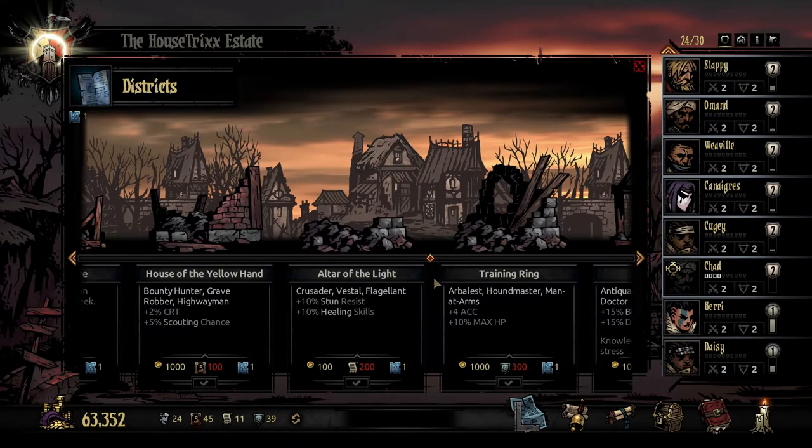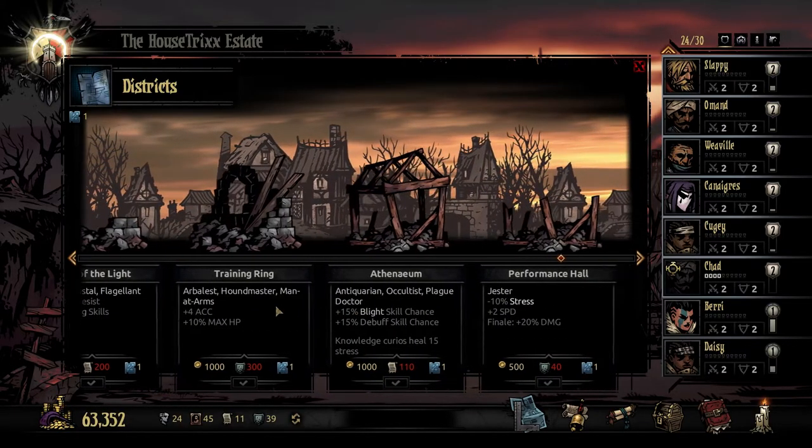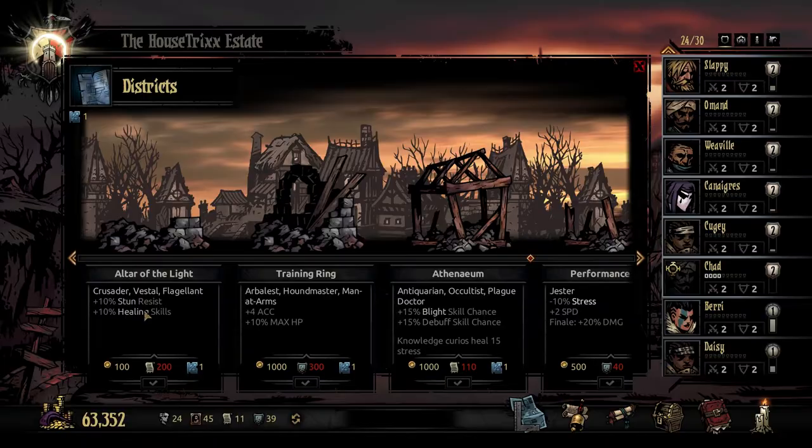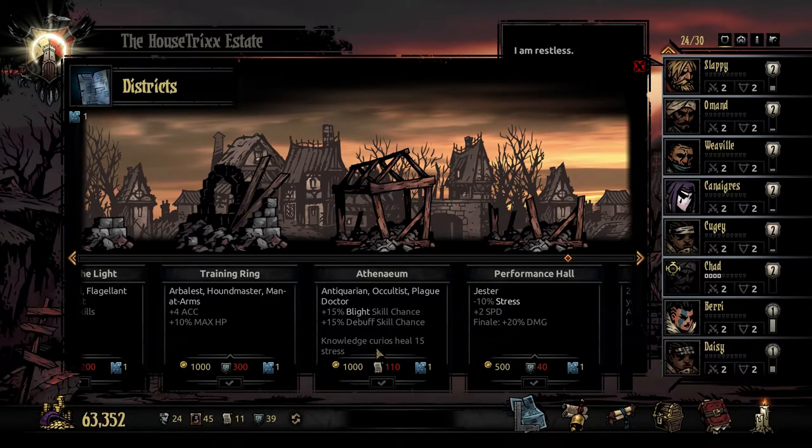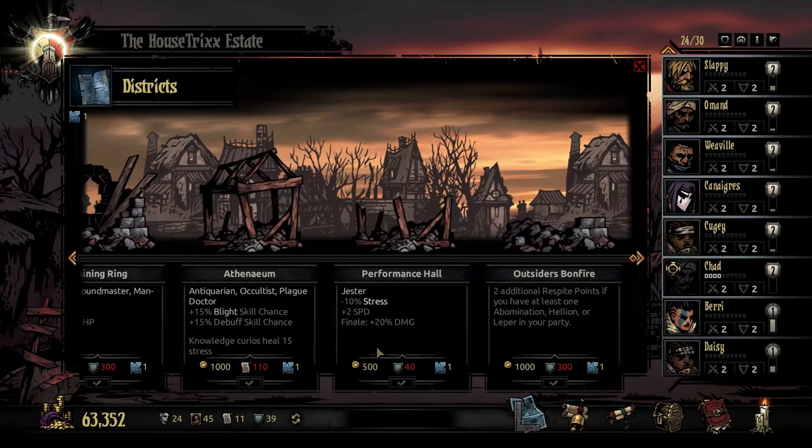House of the Yellow Hand: Bounty Hunter, Grave Robber, Highway Man — they get crit and scouting chance. Altar of Light: Crusader, Vestal, Flagellant — stun resists and healing skills. That's very tempting. Arbalest, Hounds Master, Man-at-Arms. So these particular classes get these buffs — I think once it's constructed they just get buffed. More HP is awesome. More healing skills is incredible, especially with these three. Antiquarian, Occultist, Plague Doctor — blight skill chance increase. Knowledge Curious heals 15 stress. Fermant Soul: Jester — 10 stress, 2 speed. And Finale got buffed back to its original broken state.